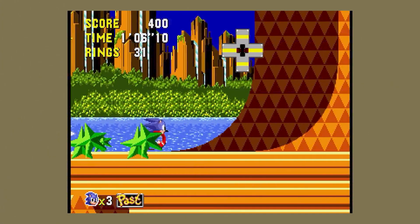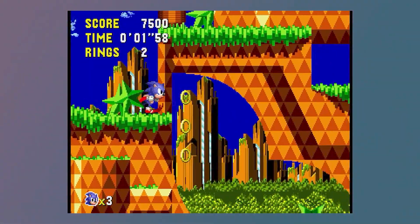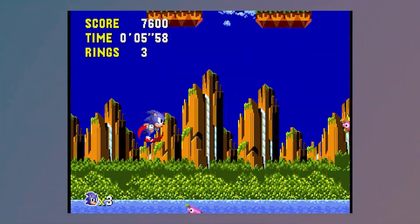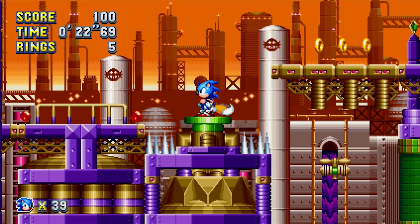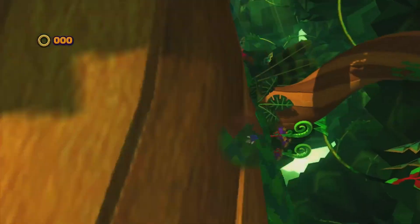Sonic has the ability to do a move called the Super Peel Out, which lets you go top speed without being in a ball. The only problem is I don't use this one a whole lot, because the level design doesn't really complement the Super Peel Out. The Super Peel Out would never really get used a whole lot in Sonic games, just only here and there, but it's underrated, trust me.